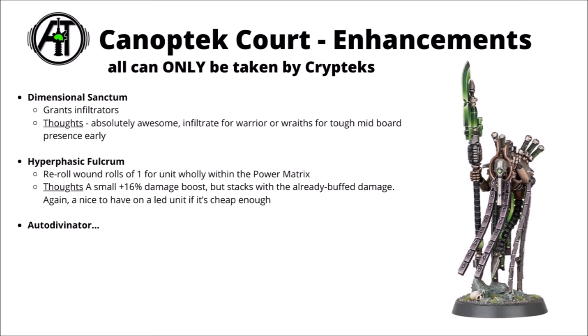Finally we get onto the enhancements, and all of these can only be taken by Cryptechs. The Dimensional Sanctum is a nice simple one and grants Infiltrators to the unit — absolutely standout. It's probably going to be best on a Technomancer, either with Necron Warriors or with the Rave which they can now join. Big durable units that can start in the midfield — just having a really tanky block of Warriors standing on an objective right from the go seems like it will be good. It'll help you get that Power Matrix started with one safe objective as well.